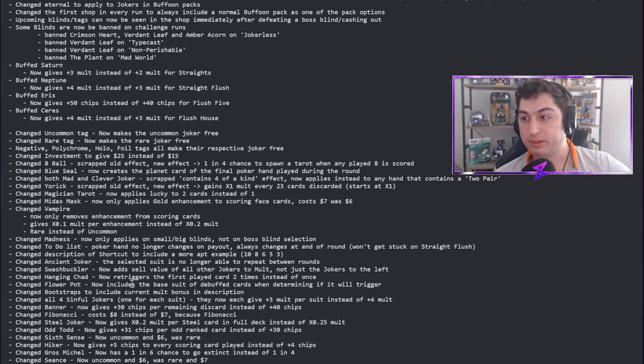Flower Pot now includes the base suit of debuffed cards when determining if it will trigger. This makes sense to me — a debuffed Eight of Spades is still an Eight of Spades. A debuffed card can't have magical effects, but it's still an Eight of Spades. This makes Flower Pot just a little bit more viable — I'm sure Local Thunk saw it was being underplayed.